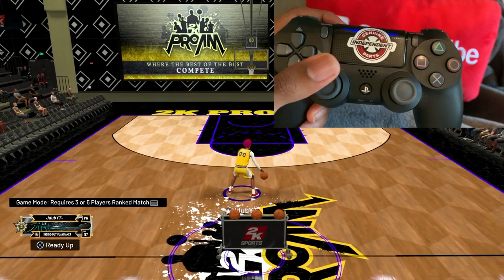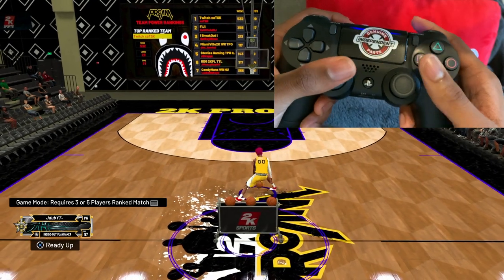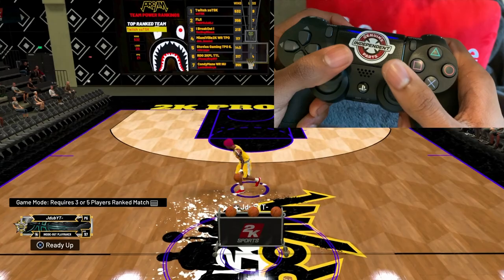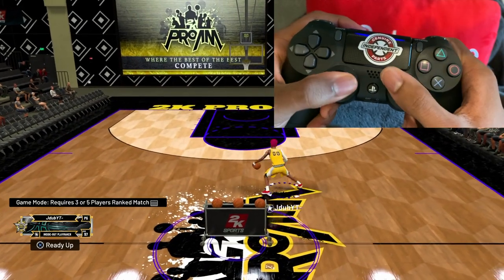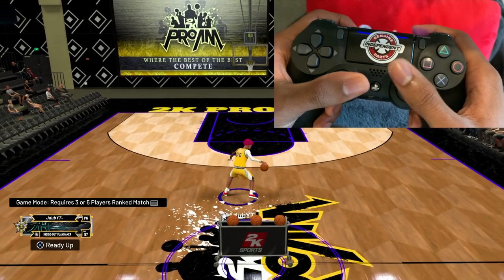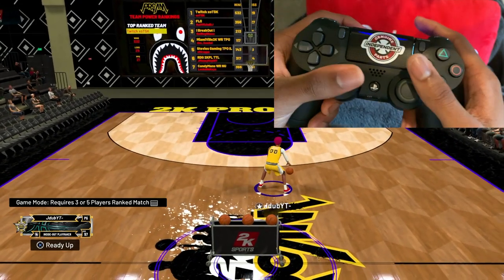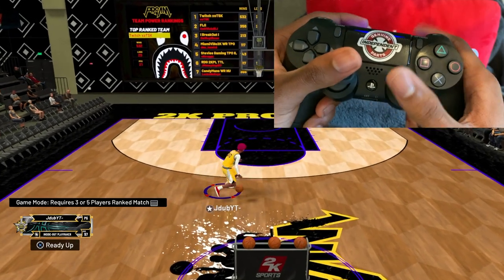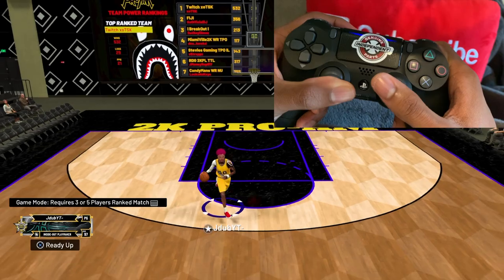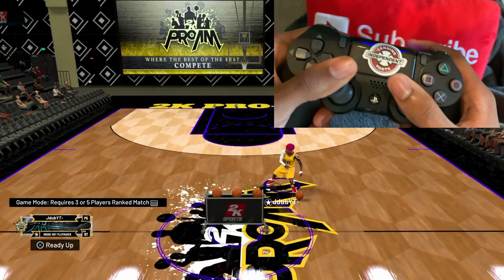The other two moves are really effective but not as hard. The first of these is something you can have in your combos to start or end — it doesn't really matter. You just do a walk back straight into a spin: walk back, spin your right stick counterclockwise, then hold L2 and your left stick up for a moonwalk animation. Once you see your player doing that, you can do any move — straight to a behind-the-back to the rim, a double between-the-legs, a between-the-legs cross behind, and keep comboing.